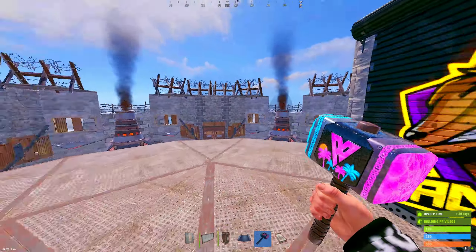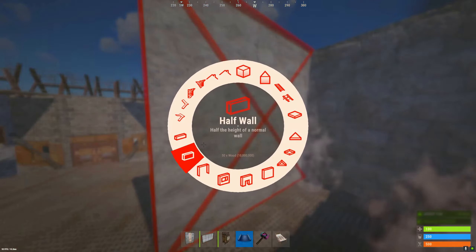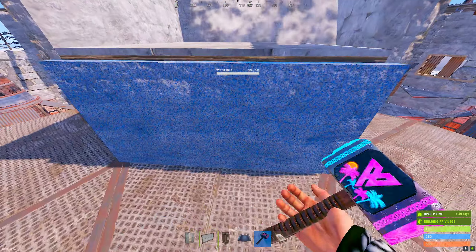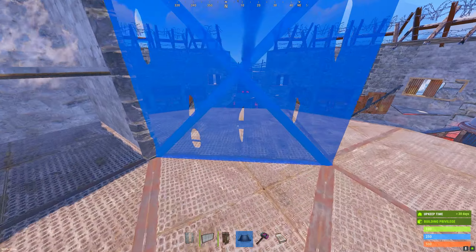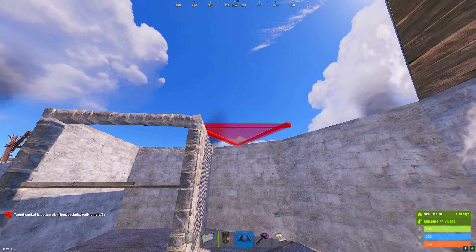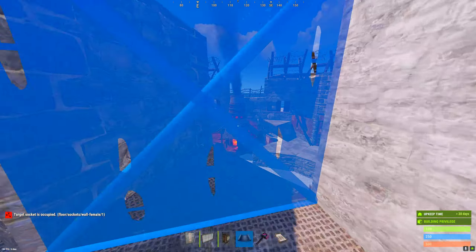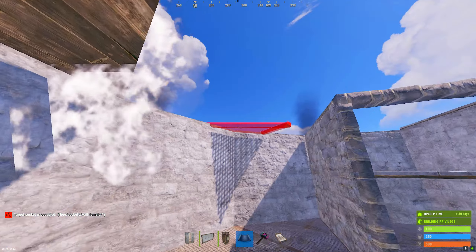To start off the second floor, we're gonna put our back to our jump up and look across - we're gonna build our jump up to the third floor to start it off. From here we're gonna come to the right and we're gonna wall in the second floor. We're gonna start placing the top to cover it in. Come over to the left and wall it in as well, and place the top to cover it in.